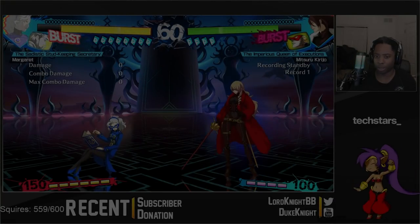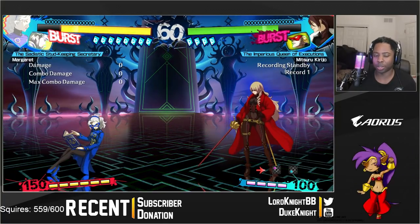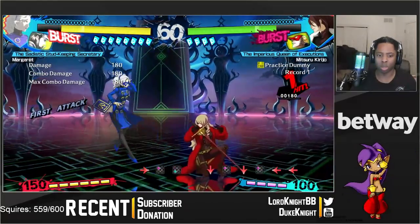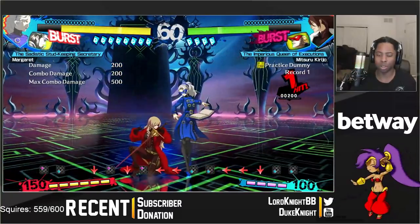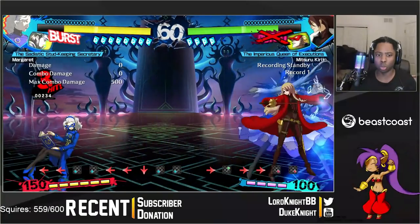In this game, you have four buttons. You have A and B — these are your physical attacks, the attacks that your character does. So Margaret would be 5A, 2A, 5B, 2B — those are the moves that you do. But then you have your C and D buttons, and these are attacks you use with your Persona.